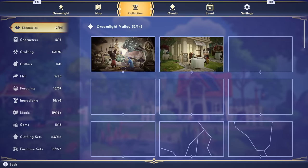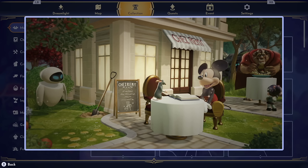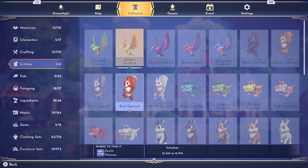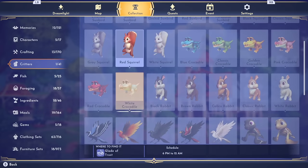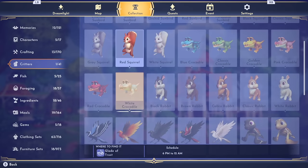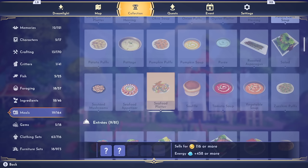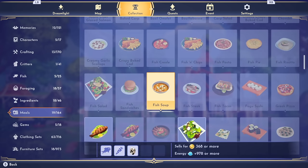Make sure you're paying attention to your collections menu. There's so much information in here that can be really beneficial as you move through the game. Memories have little hints to help you progress with quests. You can find critter information showing where to find specific critters and at what time. In your meals menu, you'll see everything you need to create meals, even meals you haven't collected yet.